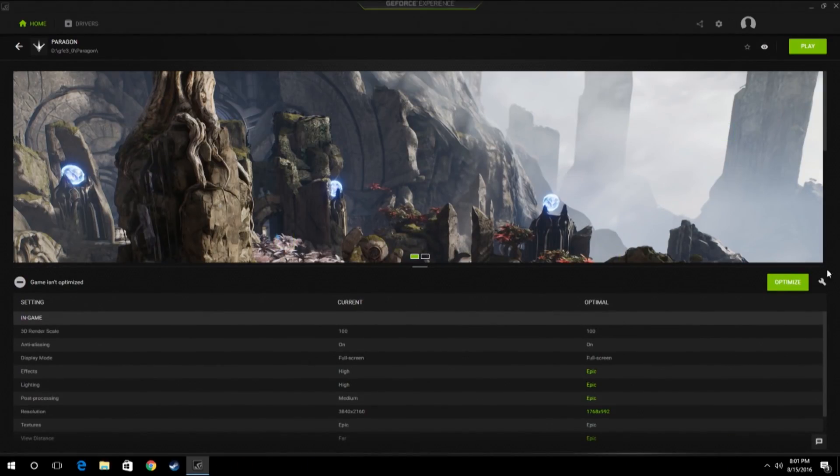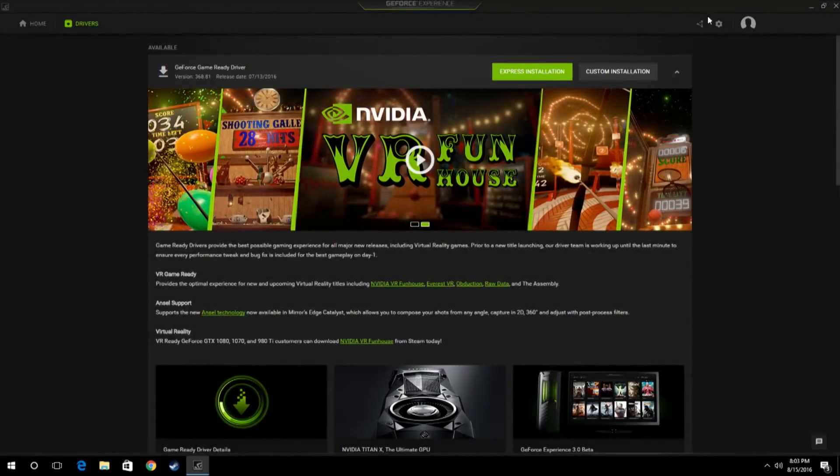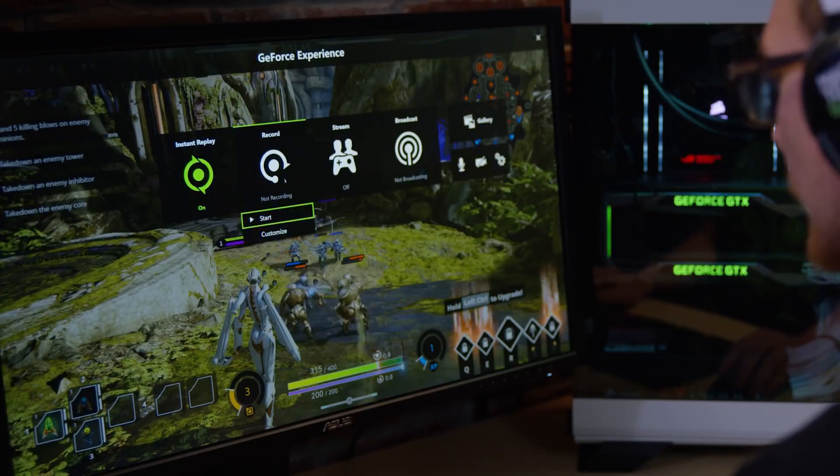GeForce Experience 3.0 came out recently — it was announced by some handsome young man — and it had a new UI for capturing and streaming your game. And now, as I understand it, it's been updated yet again. So what's with the new GeForce Experience update?